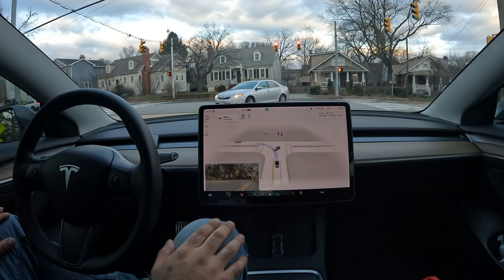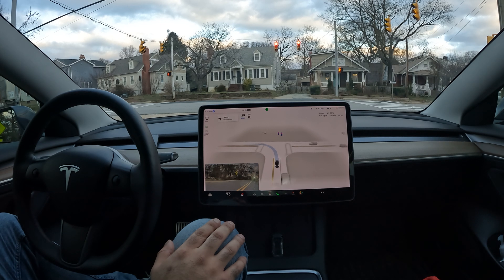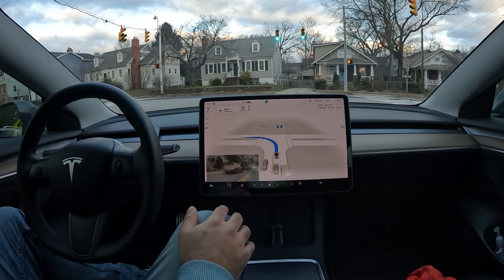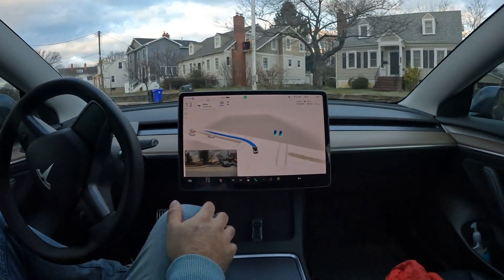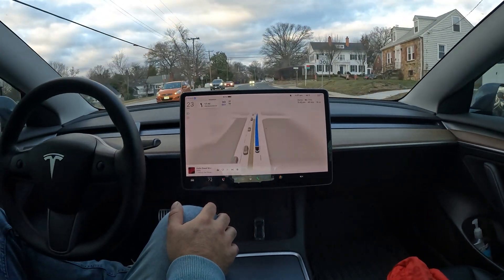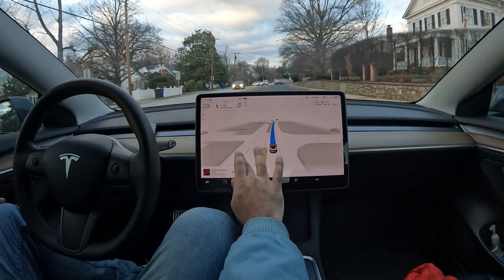Here we go, looking to make a left at this light as soon as we get a chance — light should be changing here. I like the way it detects the light: as soon as it turns green, the car wastes no time and decides to go. Really nice job making that left turn — took that perfectly.